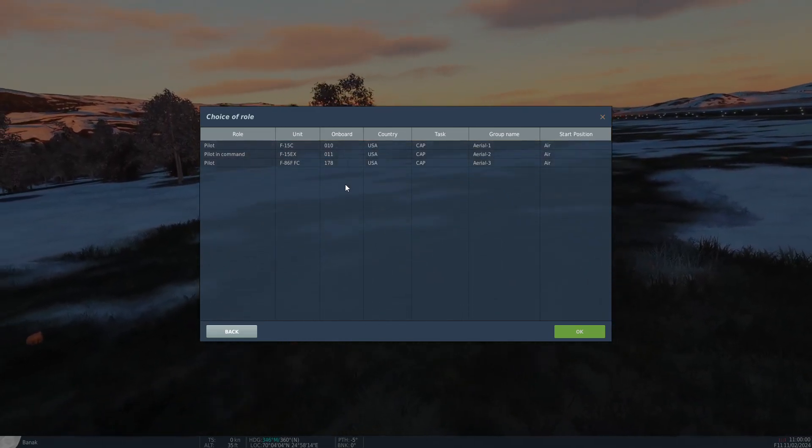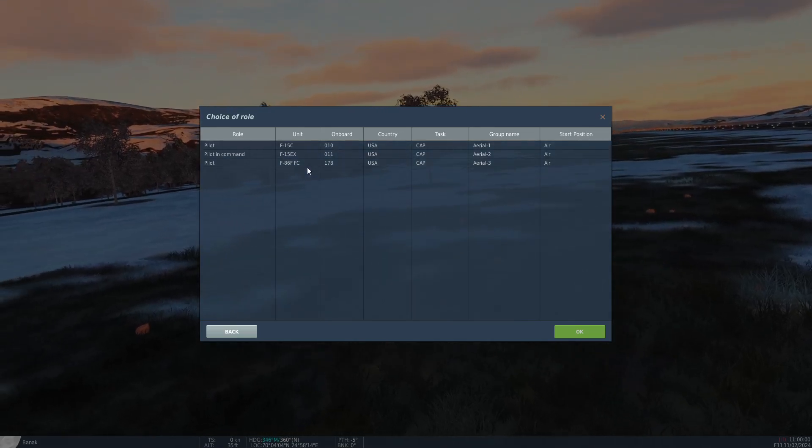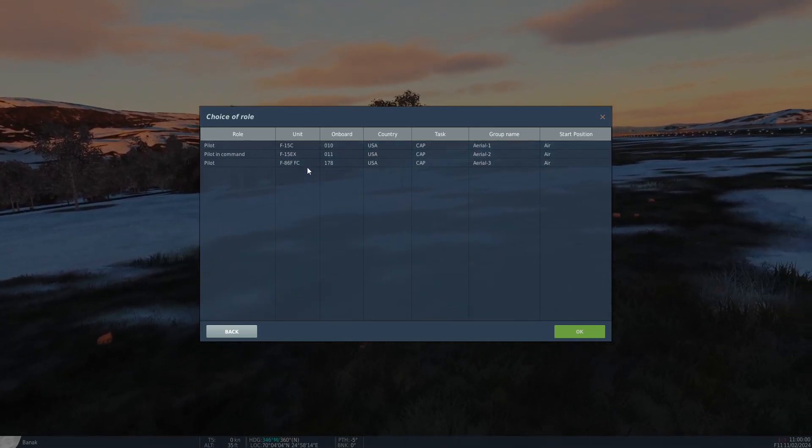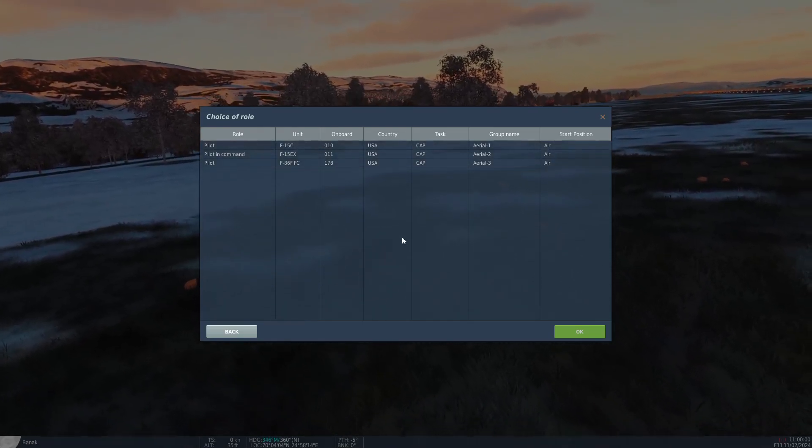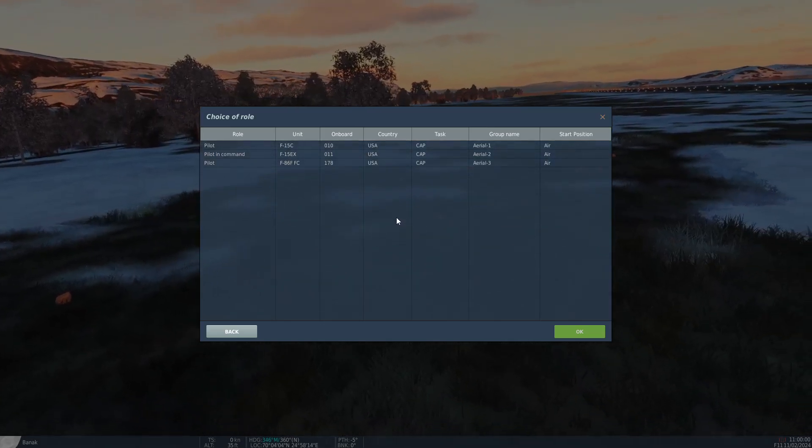First of all, Flaming Cliffs 2024. That's one of the big things that they've added. The other two being the winter textures for the Kola map, as you can see here. We'll get into that in a little bit. And, of course, Afghanistan.